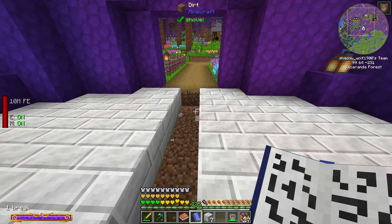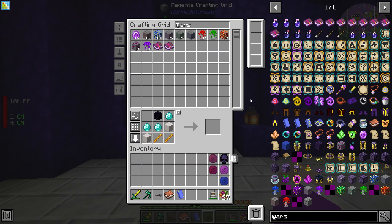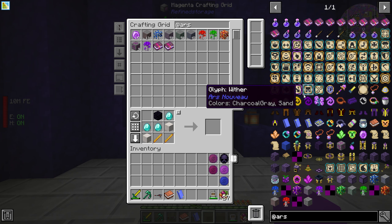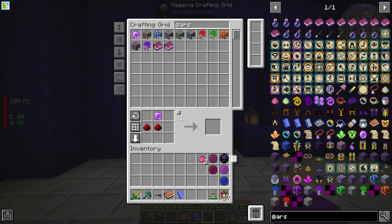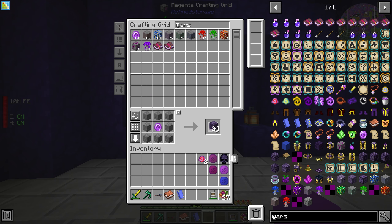You can see it uses mana down in the bottom left, so we can spam this as long as we have mana. There are also spells like light, which is one I want to make. To create this we need magic clay, which is pretty simple, but we also need a glyph press. To make the glyph press we need to create arcane stone — let's make a stack of that. To power the glyph press we're going to need a mana condenser, so let's make one of those along with a mana jar.